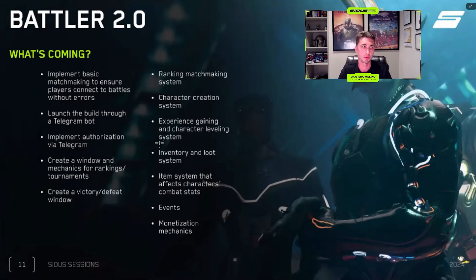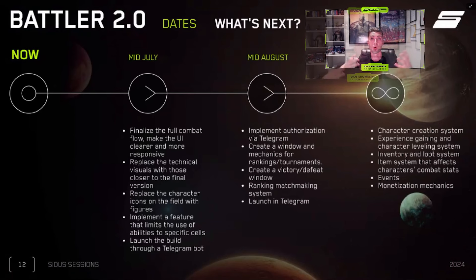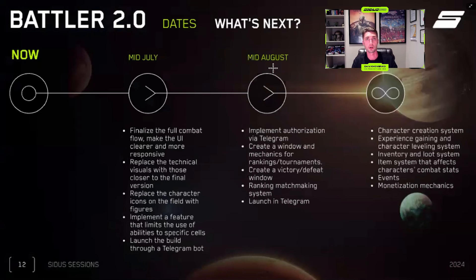Coming to Butler 2.0: a character creation system, experience gaining and leveling system, inventory and loot system, item system that affects characters' combat stats, and events and monetization mechanics. The beautiful part about Butler is that it's going to be connected to the entire module economy of Cytos. You'll have a browser Butler and a Telegram-based Butler, all connected — so from one mobile device you'll be able to see all of your assets, all resources, tokens and many other things as well.